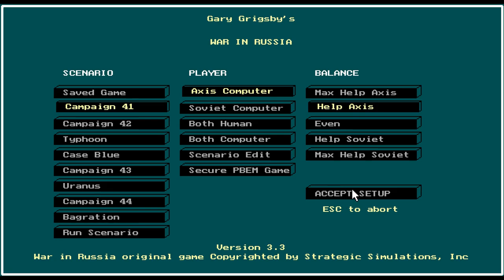Hello again everyone, this is Gilmer and this is something slightly different. We're going to play War in Russia, not going to play it too long, probably about 20 minutes. Since I spoke about it before, I wanted to show you what it looked like. War in Russia, originally copyrighted by Strategic Simulations Incorporated, was a computer war game programmed in the 1990s by Gary Grigsby, who is also the lead designer behind War in the East.